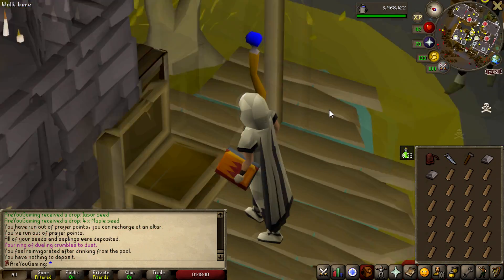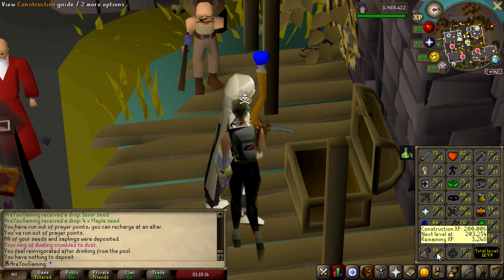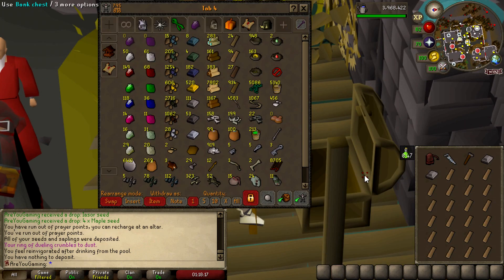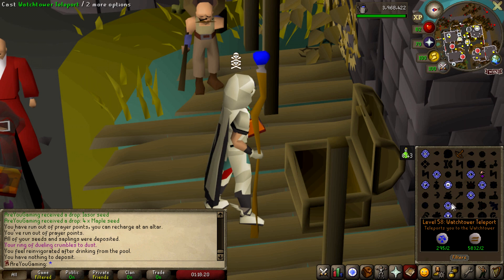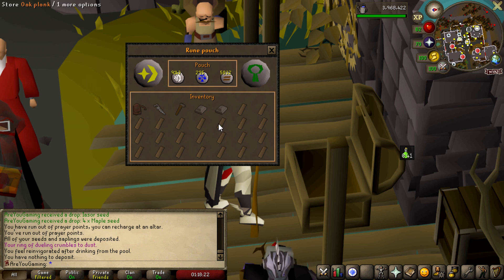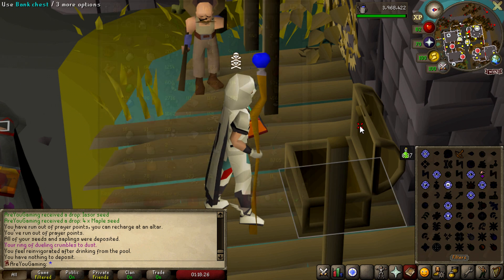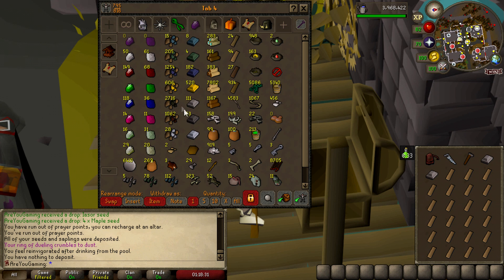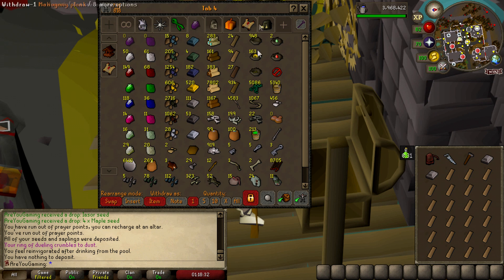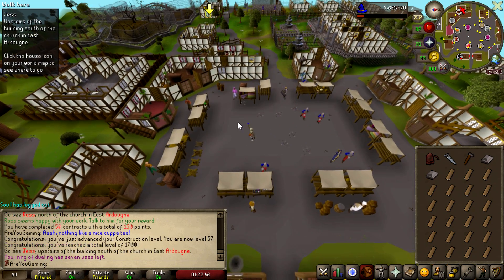We're gonna take a little break from slayer and head back to do Mahogany Homes — I was actually really enjoying it the other day. We're currently 56 construction and I really want to see how much XP we get from all these teak planks. I'm probably gonna have to buy some law runes at some point — we only have about 290 in the pouch — but we've got around 900k cash and loads of steel bars if we need more. I'll join you back at milestones.